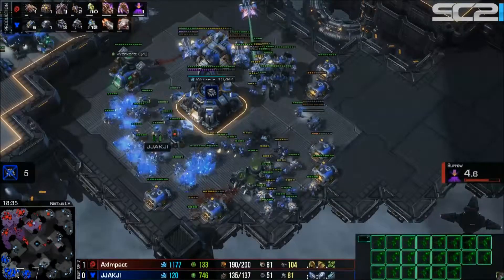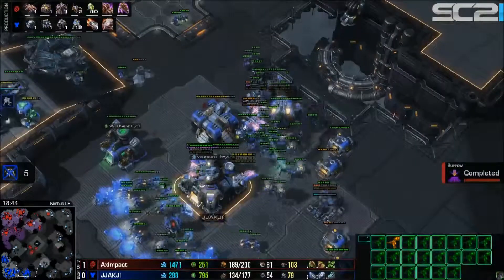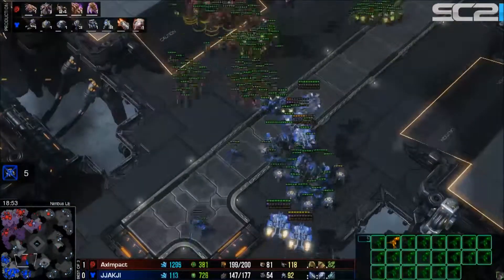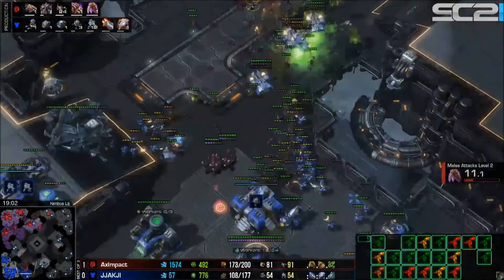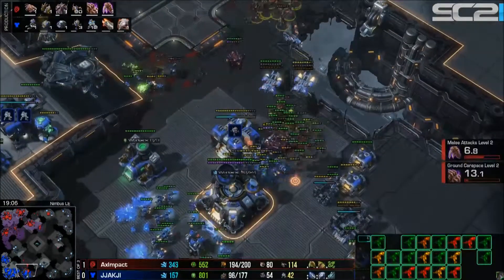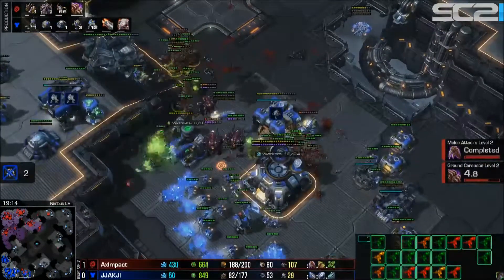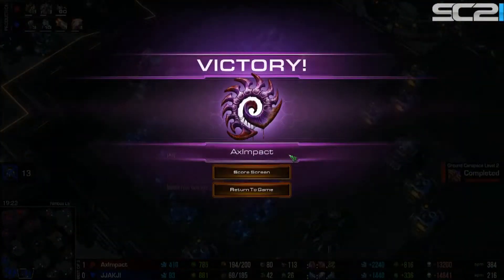The game is fairly even on army supply, with 3-3 upgrades in progress for Jachi and 2-2 just finishing for Impact, who also has an infestation pit on the way for hive tech. Impact comes in from multiple angles with a big concave. The mines take a while to burrow but get some hits off, banelings roll into the mineral line — 13 workers killed — and GG is called. Impact wins 2-0.